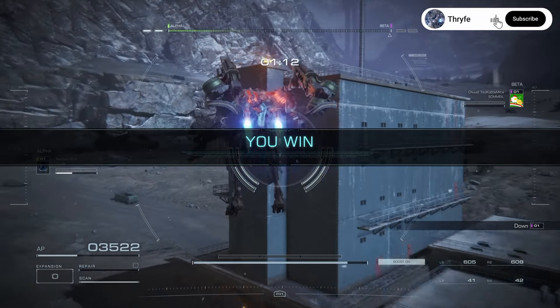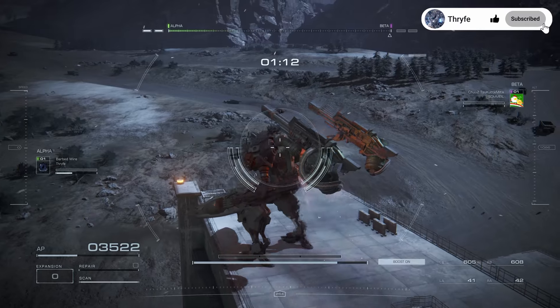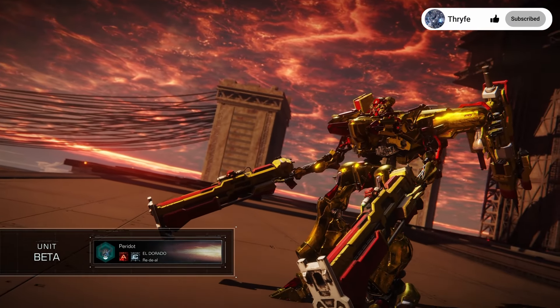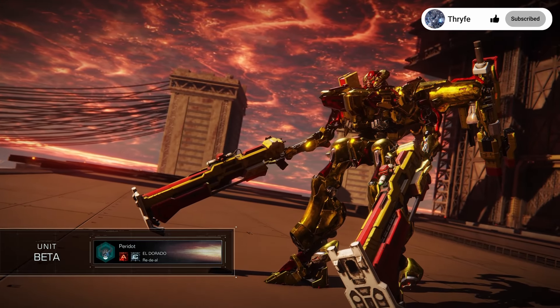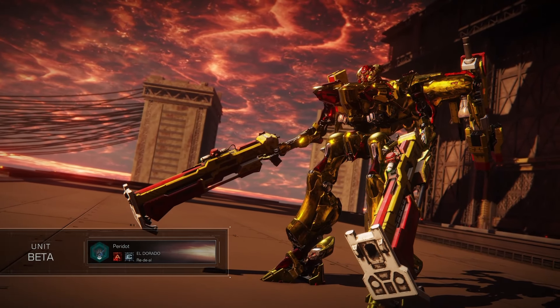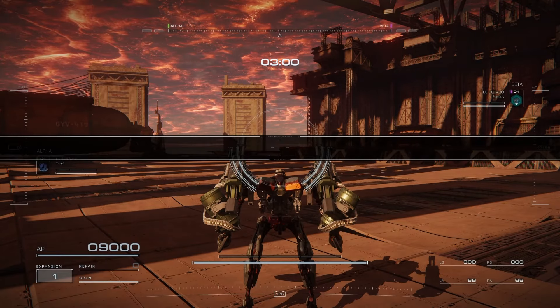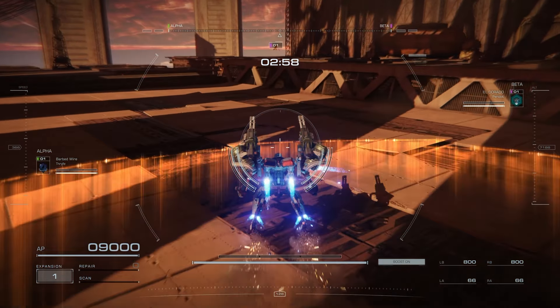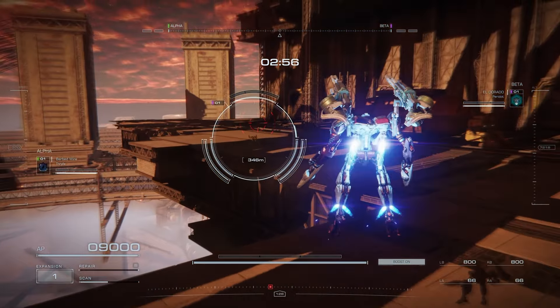He put me down the first time legit, so kudos to him — that was sick. Alright, what are you working with? I saw his AC name El Dorado and I was like, that thing better be gold — and it is. Not bad, I like it. I didn't even see what weapons he had, I was just happy to see the gold on his AC.